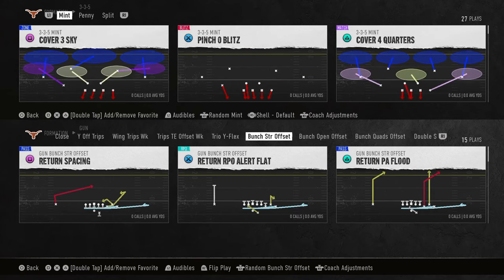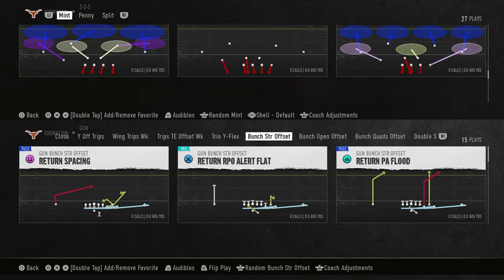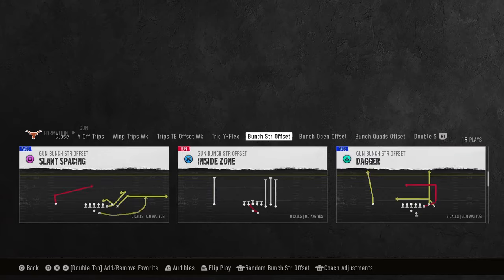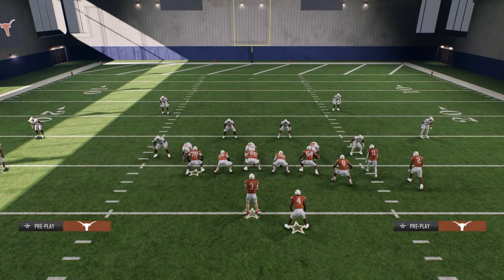For the top four blitz — and it's a lot of fun to run — this one comes out of 3-3-5 mint, and it is Crossfire. LB Cross 3 Show 2 is one of my favorite ways to blitz every single year because it has the potential to come through the A-gap and off of the edge, which is really good.